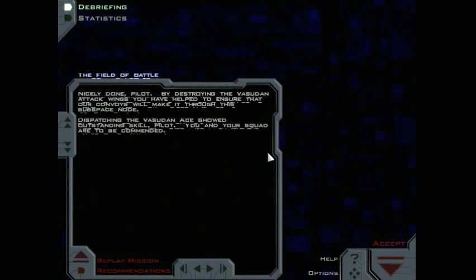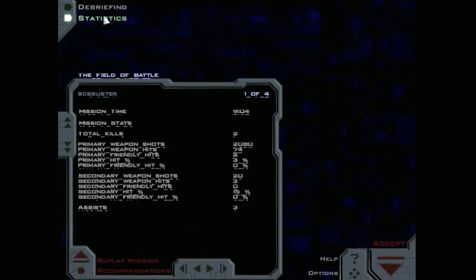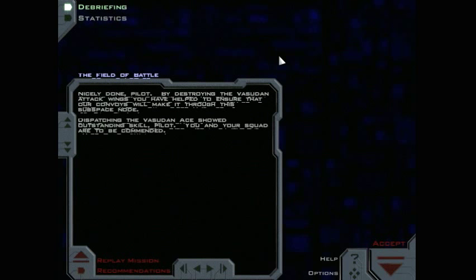Nicely done, pilot. Okay, let's check out our stats real quick — I only got two kills, but I think I got credit for the ace, and I got three assists, so that's not too bad. By destroying the Vasudan attack wings, you have helped ensure that our convoys will make it through this subspace node. Dispatching the Vasudan ace showed outstanding skill, pilot — you and your squad are to be commended. Thank you very much, I appreciate that. But what awaits us next? Are we going to have to deal with more of these Vasudans and more aces? You're going to have to wait until next time to find out. Until then, this is BCS Buster signing off — don't forget to follow me on Twitter at BCSBusterLP. Take care, y'all.